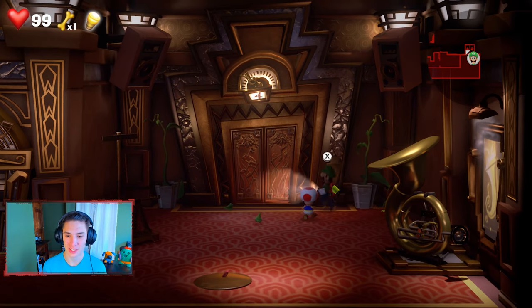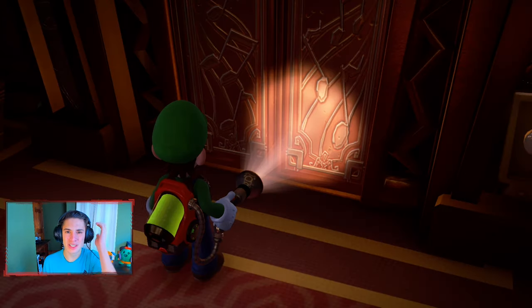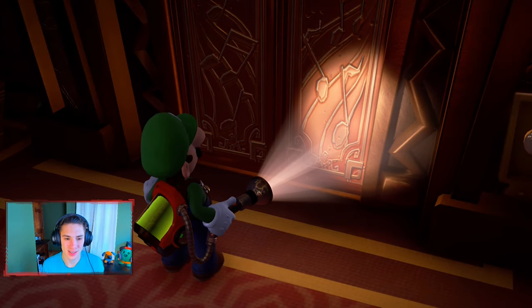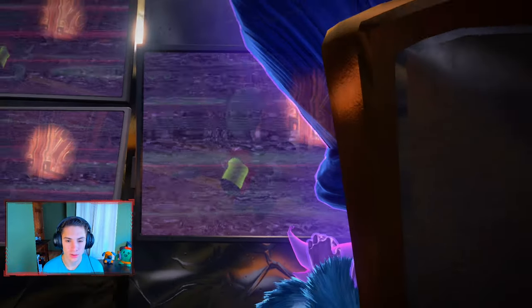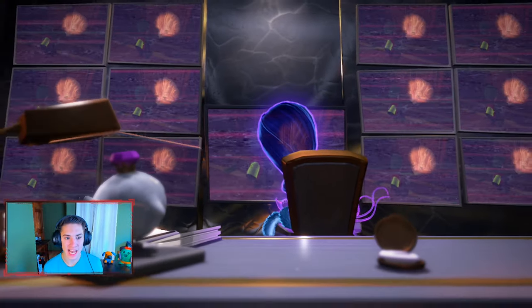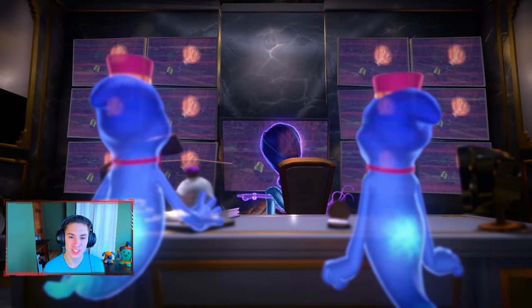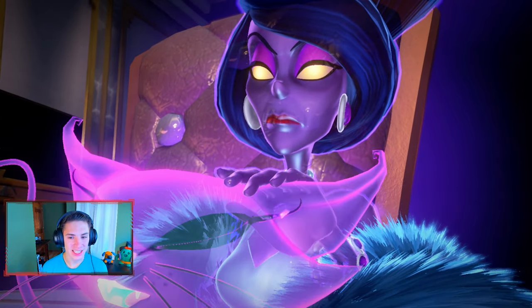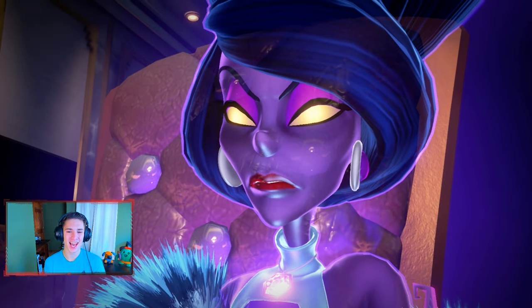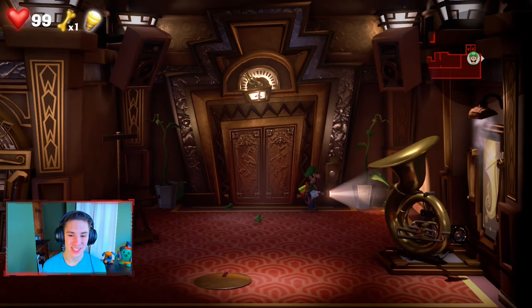Alright Toad, get over here — you're going to the elevator. Get in here, we're sending you out. Go see Mr. E. Gadd, bye bye! We saved the Toad — that is awesome. What's he looking at now? Oh what is this — that's Helen! Ghosts and a figurine of King Boo. She's watching over us on the cameras. That sick psychopath — look at her, she's fuming.